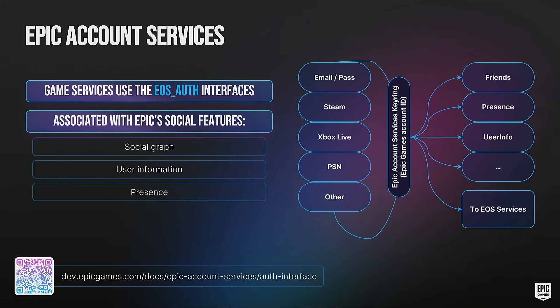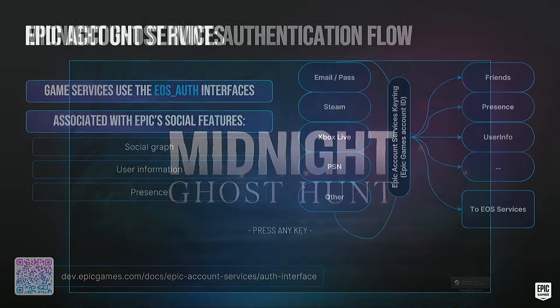The other half is Epic Account Services, also called our Auth interface. If you want to access user identity, our social graph, user presence, and user info, you'll want to implement this side of the SDK. Like the Connect side, we keep the same key ring analogy — but this time you attach to the Epic account. The same auth providers are supported here with the addition of email and password. Using this gives you access to the social graph and all the other services mentioned.